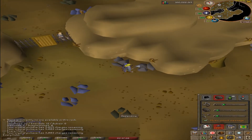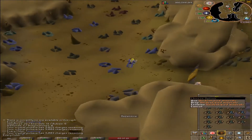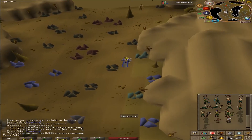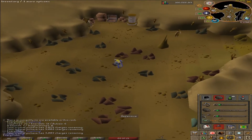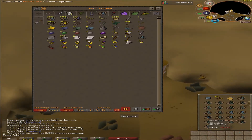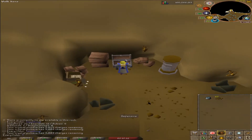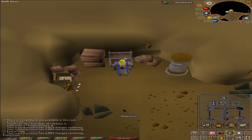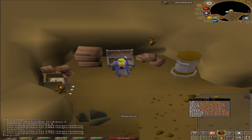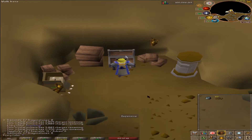Guys, we just got something big. We just finished the last of the 60 unidentified minerals for the expert mining gloves. Let's go to our bank and deposit this. We also got a couple clues — a beginner and a medium. We are now exactly just under 3,000 charges. I'm not gonna finish it here, I'm just gonna go directly to Motherlode Mine.